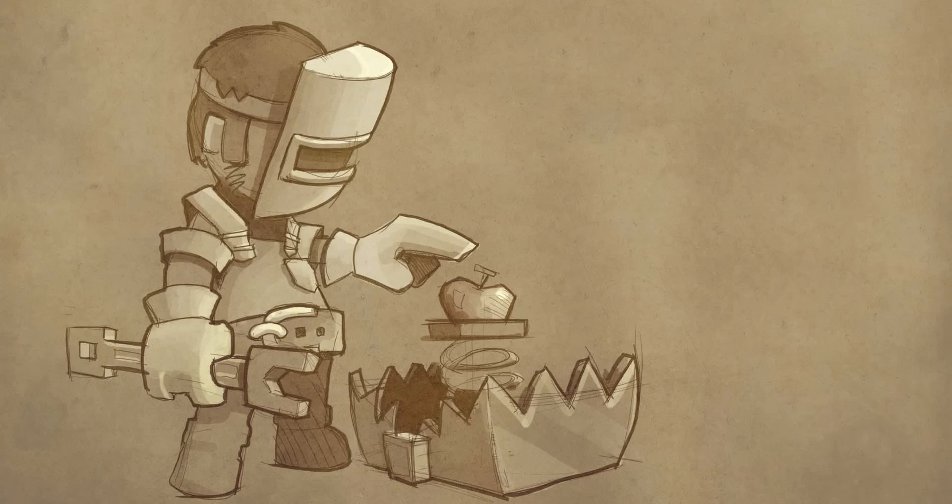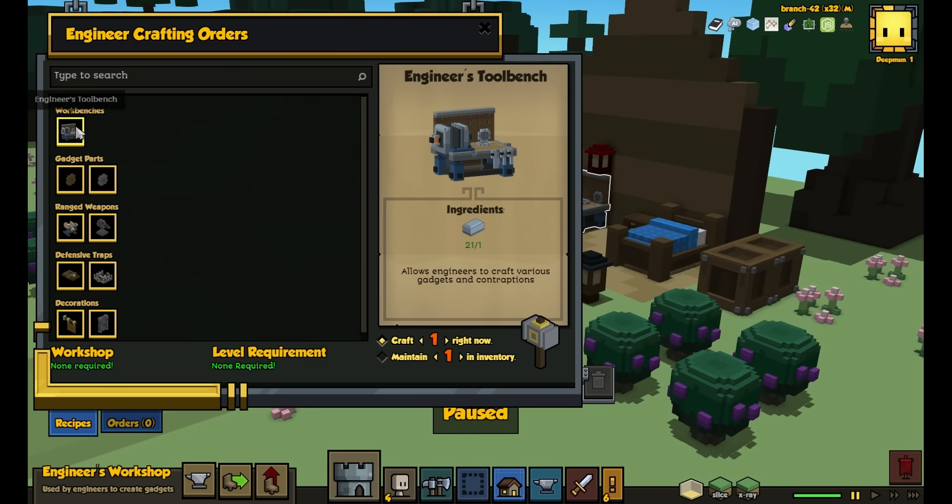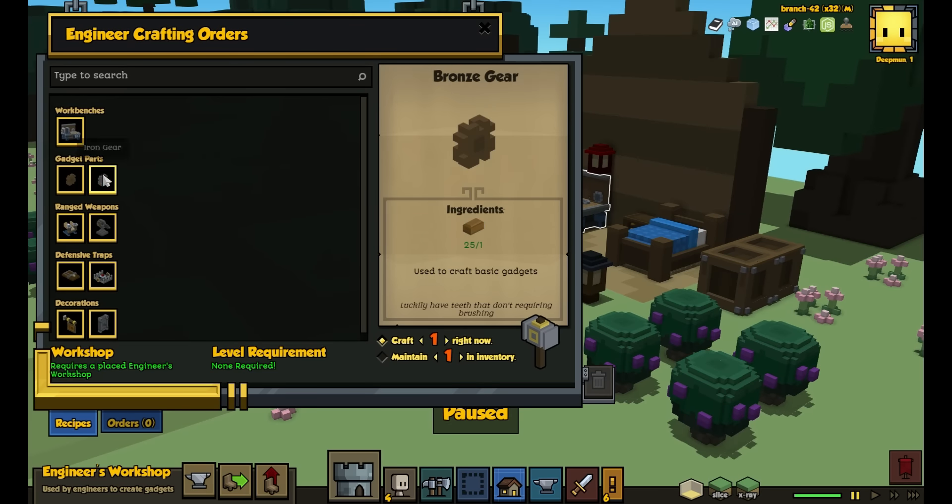They're also an endgame class. From the concept alone, you can see that they move the tech of the Stonehearth world — which is medieval with a touch of magic — noticeably forward into clockwork or even steam. When Tom passed the concept of the Engineer onto Linda, who now owns the class, her first challenge was to narrow down the scope of the Engineer's focus.